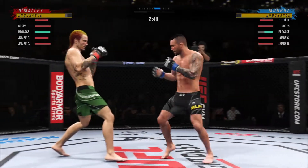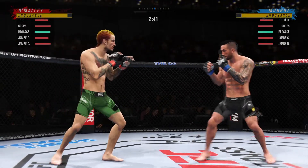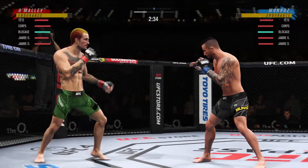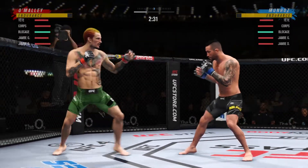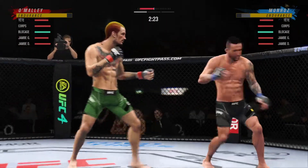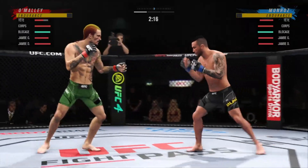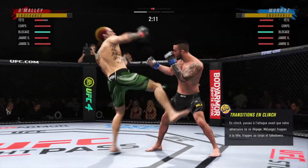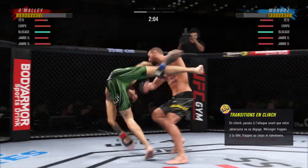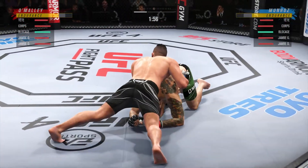Lance with the kick there — no pad on that foot, those shin guards mean he's taking all of that kick every time. Just out of range with the uppercut. O'Malley gets caught with that punch — gotta shore up the defense here. A nice straight punch there lands just after catching the leg. He's starting to find his timing, not just offensively but defensively as well. Very good read there.